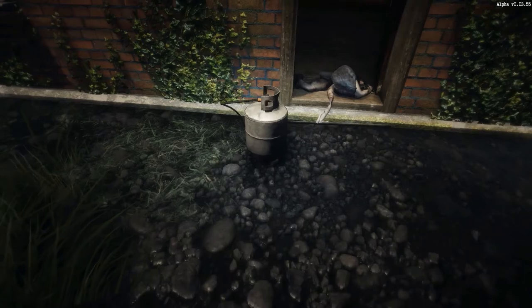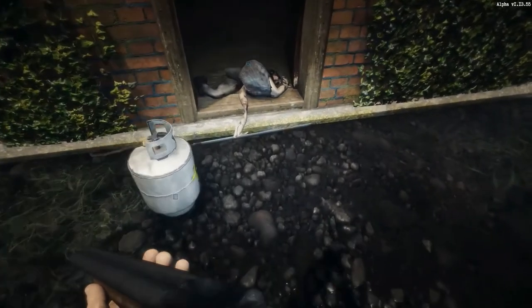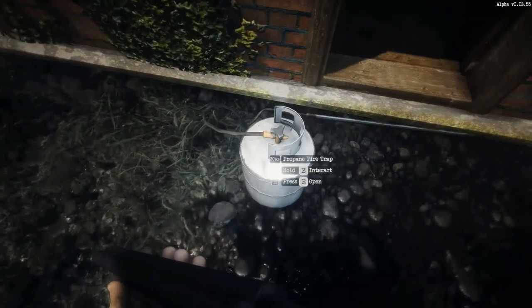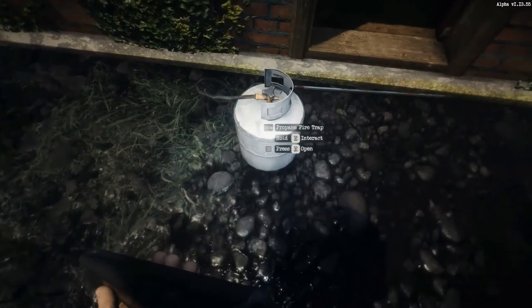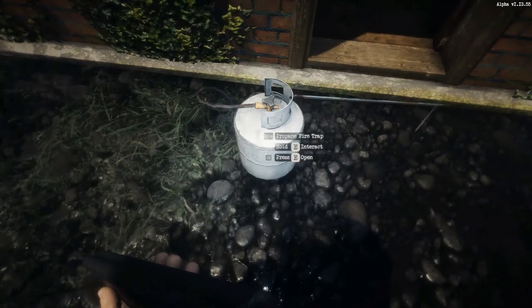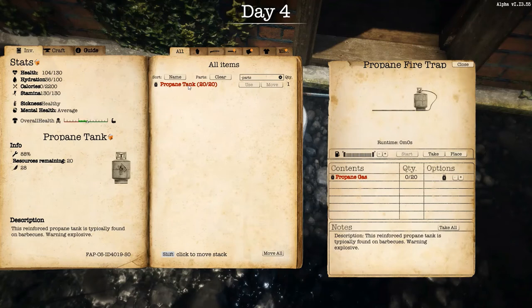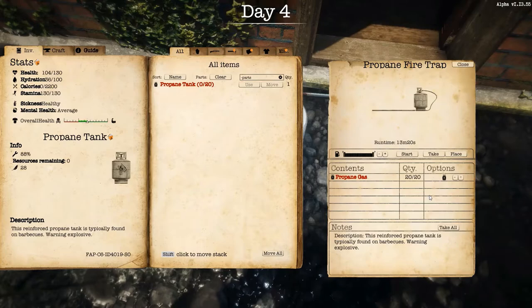I'll place it right here so you can see it. The angle iron on the ground is where the flames are going to come up. Now that it's placed, to refuel is fairly simple. You hold E to interact and press E to open it. You can see it's got no fuel even though there were 13 units in the tank — it all went to zero. With a propane tank of 20 units in my inventory, you go to the fuel gauge and press plus. You can see the numbers dropping and it's adding fuel to the propane fire trap — now it's completely full.